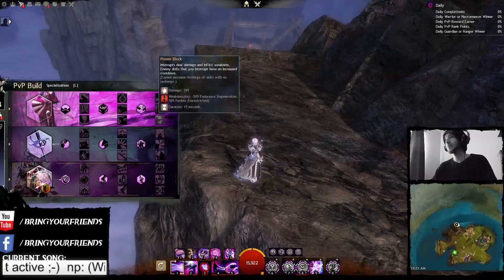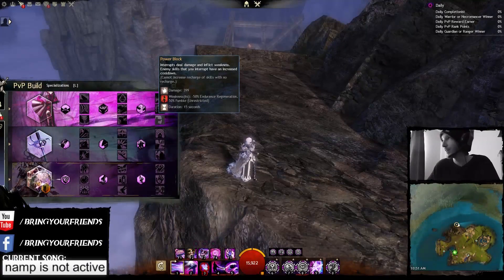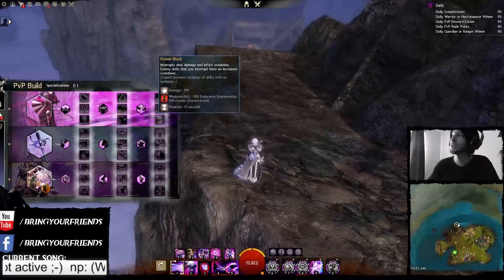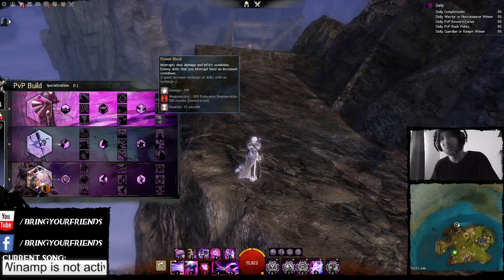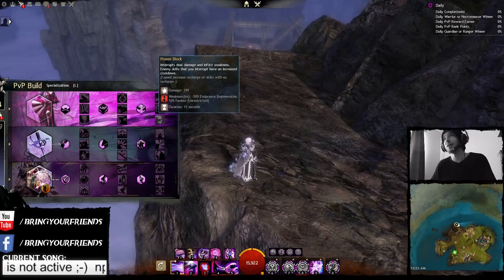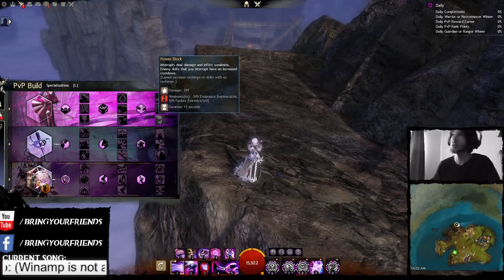Power Block — interrupts deal damage and inflict weakness. Enemy skills that you interrupt have increased cooldown. If you interrupt a skill that has no recharge, weakness duration is increased from 5 seconds to 7.5 seconds. So essentially, the whole point of Power Block now is to give incentive versus classes that have skills with no recharge, such as Thief. You could also increase the damage in Power Block against classes that have no recharge skills like Thieves. Basically, you're giving people more incentive to choose Power Block against classes such as Thieves, because if there are no Thieves, there is no reason to take Power Block.